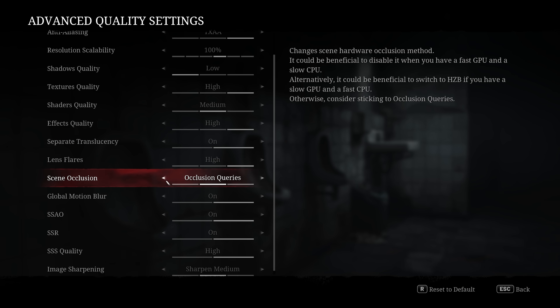Let's move on to the new setting called Scene Occlusion. This setting changes how the engine handles occlusion culling, which is an optimization method every game uses to improve performance by avoiding rendering objects that are completely hidden or occluded behind other geometry. Prior to this patch, the game relied on occlusion queries, but now there are two additional options: disabled and HZB (Hierarchical Z-Buffer).